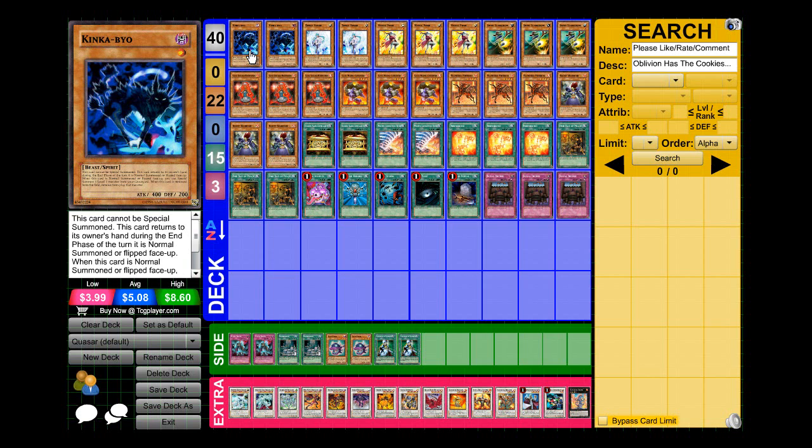I'm running two Kinkabiyu. I decided to run Kinkabiyu because of Mystic Piper. Kinkabiyu is a Spirit monster, so he gets bounced back to the hand making his effect very reusable, like Tsukuyomi. When this card is normal summoned, you can special summon one level one monster from your graveyard. When this card is removed from the field, remove that monster from play — so it works well as a Formula Synchron target or for some other plays.